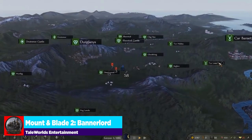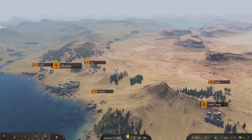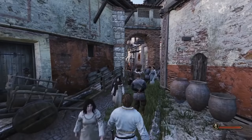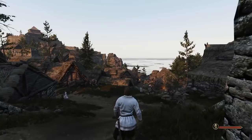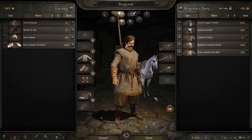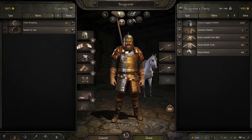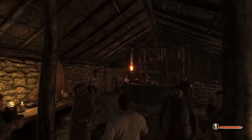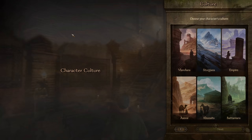Mount & Blade 2: Bannerlord has what feels like an infinite number of ways to play the game, from a trade empire to a Sturgian boyar or a Vlandian banner knight. You can roleplay a million different styles for your campaign. Whether it's your first time or your hundredth, making a new playthrough is exciting. In this video, I'm going to go through six ways to really improve and streamline your start in Bannerlord, so you have an easier and less grindy mid to late game.